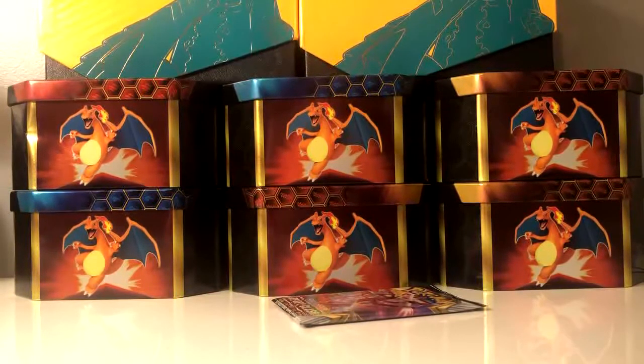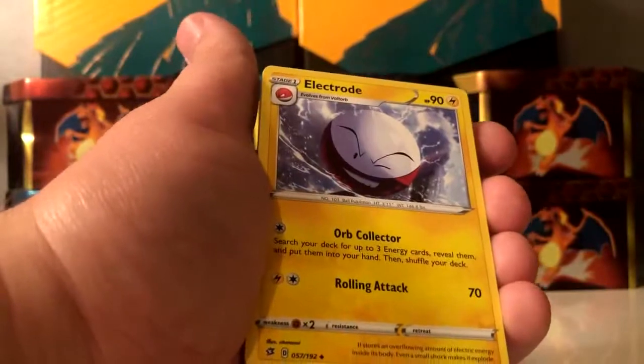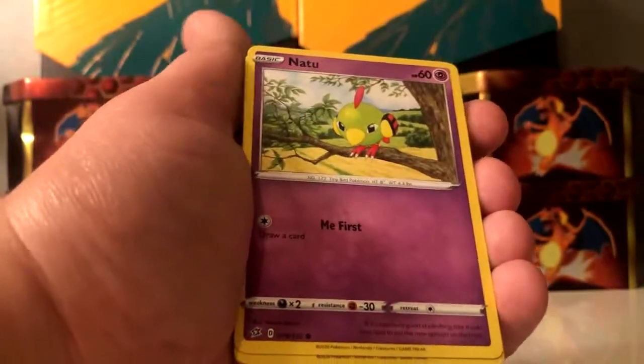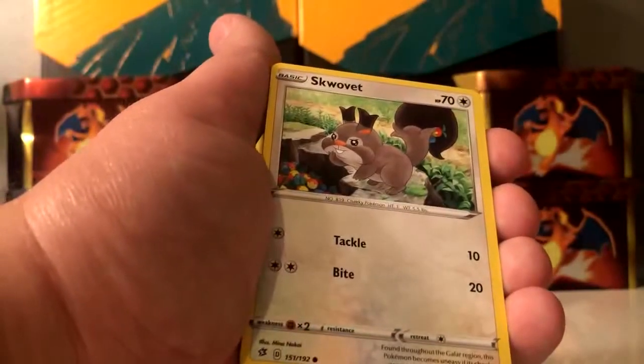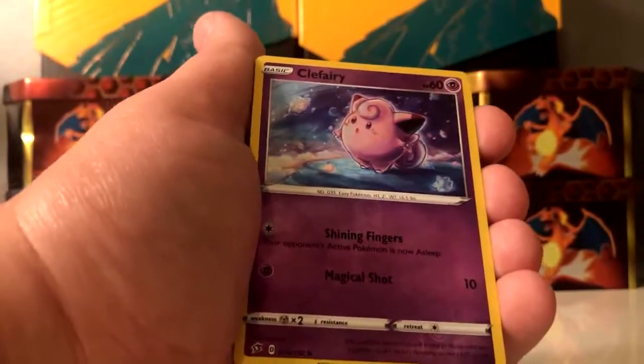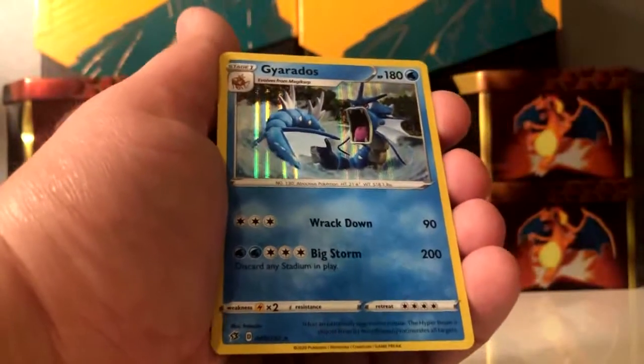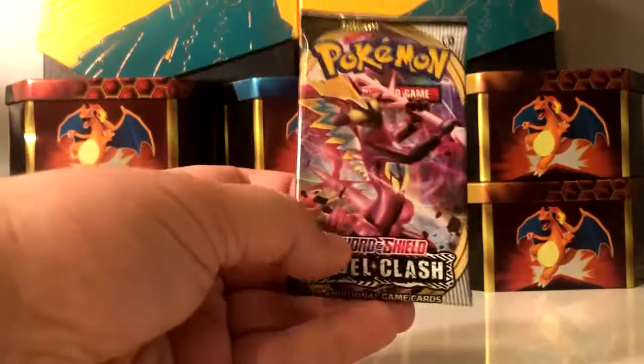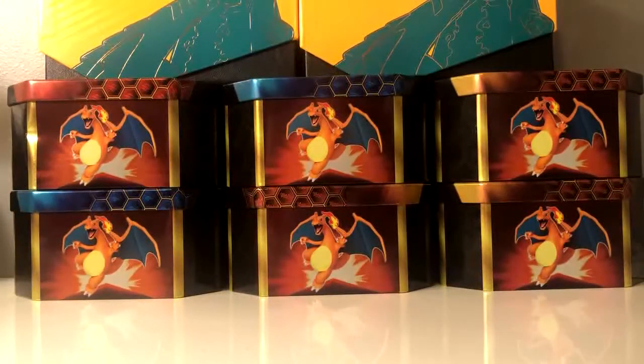On to Gorilla Bloom now. Code card, grass type energy to start this off. Electrode, Beheeyem, Sandaconda, Grubbin, Wingull, Natu, Barboach, Squawkabilly — Clefairy is the reverse holo. And Gyarados is the holo rare. Unfortunately no ultra rare in that pack.